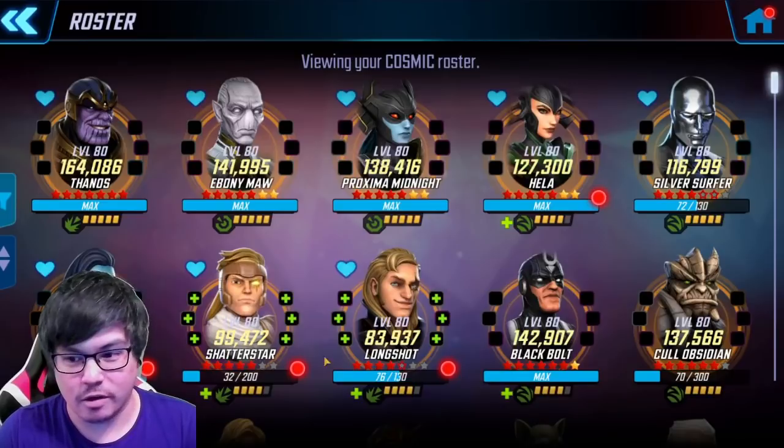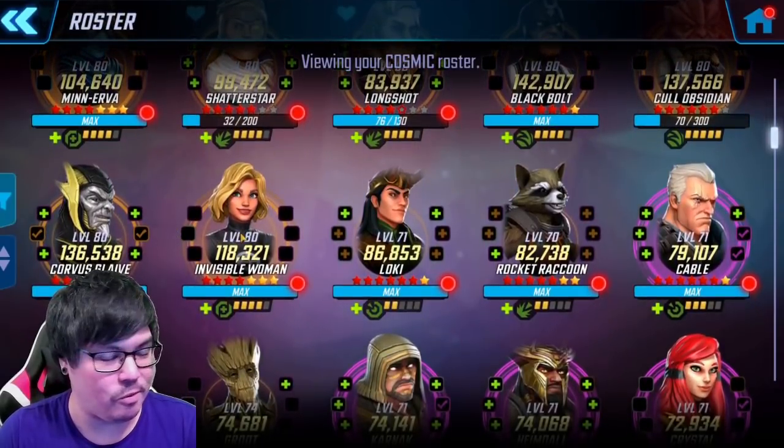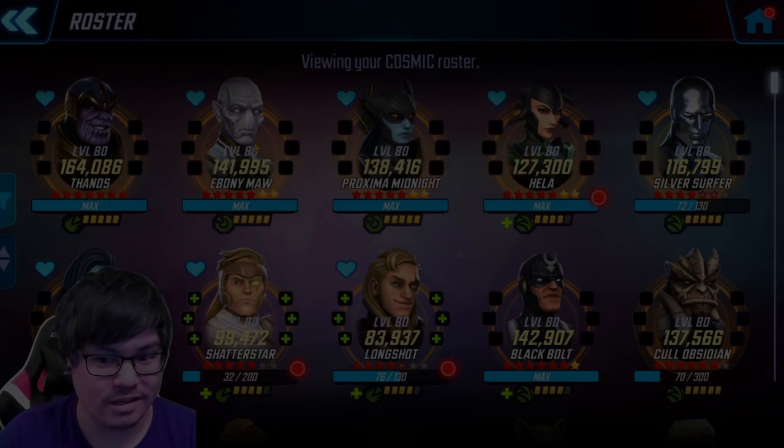Frankly, I think your best bet is this top shelf here — Minerva, Shatterstar, Longshot, and this group of eight. You could squeeze in an Invisible Woman if you really need to, but we're going to be talking about City and why you need to hold off your bio gear because it's going to be clumped up there. So let's check things out.